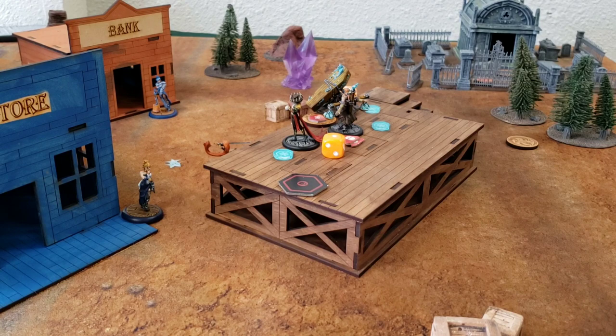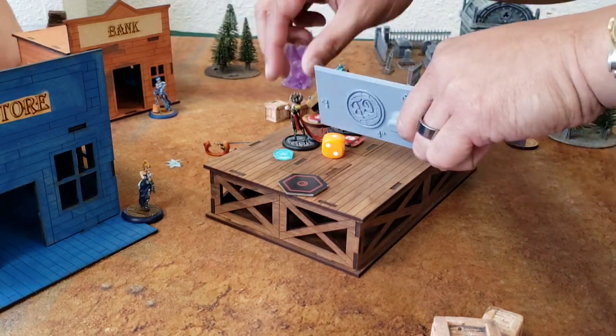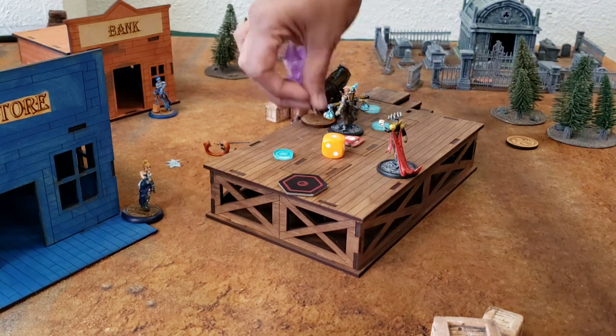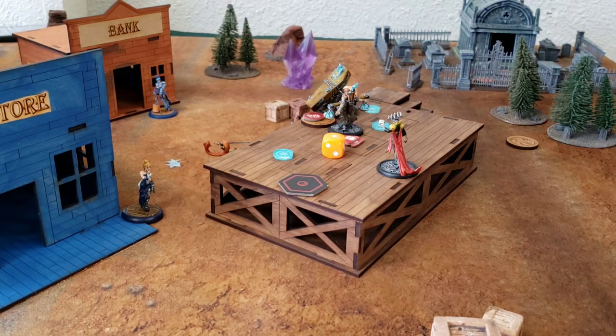Colette comes in, practice productions Angelica out of the way, delivers a message to Lady Justice scoring me another point. She tries to cap the center objective, but Scales of Justice just comes right back and recaps. She's going to do False Reality — I pick the wrong target though, putting it on the Death Dancer when I was really trying to move the Scales of Justice out of the way so I could cheat fate without taking damage, since Colette is pretty badly damaged at this point — rocking either three or four health at the most.